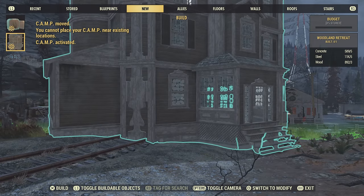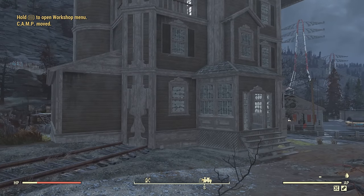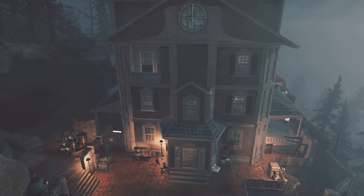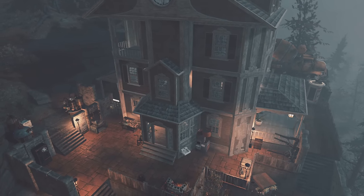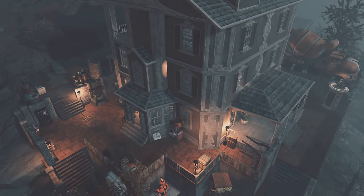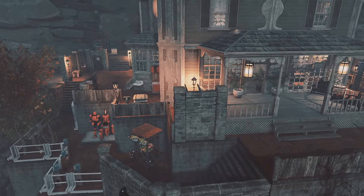I saw some people complaining a bit about it being huge and that we're not going to be able to fill it because of the camp budget. But I just want to show here how little camp budget it actually takes. Rather than build a house, you just have this house that barely costs any budget at all. You'll have tons of extra room to fill this house. I only furnished the first floor and the second floor — I could have done the third and fourth, but that was just way too much for me.